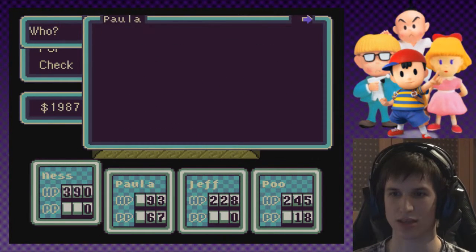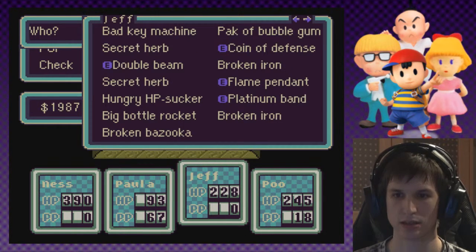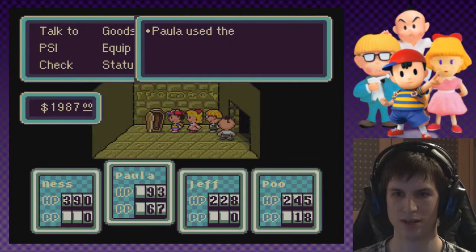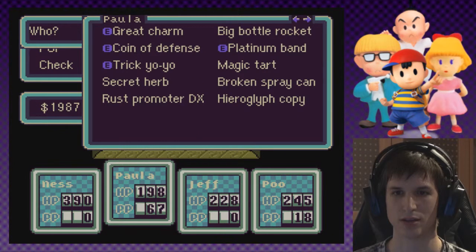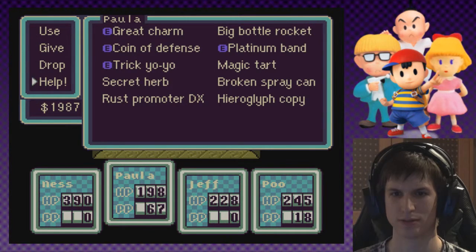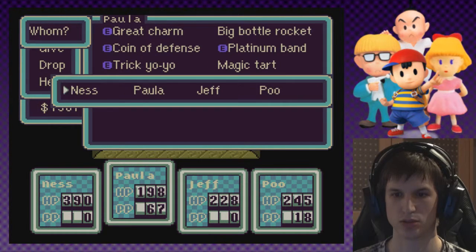Do I have anything that would give me some PP? PP bag. I guess not. Let's use the hand aid on Paula and HP maxed out, wonderful. I need to use some of my items. What did the Magic Tart do again? Recovers about 20 PP, that's good. Let's use that on Ness.